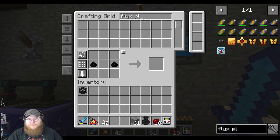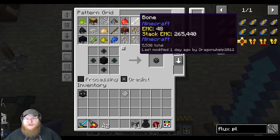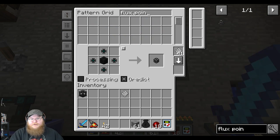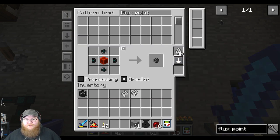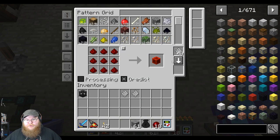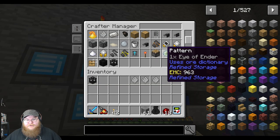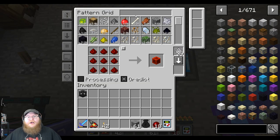Now the two other things we need: we need to teach the system how to make flux plugs and flux points. Flux plugs put power into the system, and flux points remove it from the system — that shouldn't be too difficult. I can also teach the system how to make redstone blocks if it doesn't already know how. We don't know how to do any of that, so now that we've got this system up, we need to teach it how to make the basic storage.